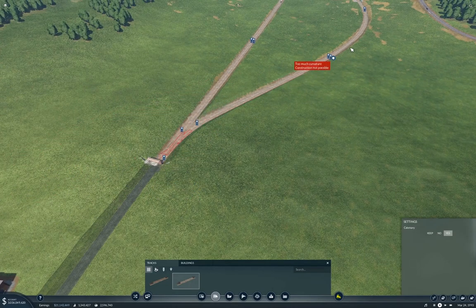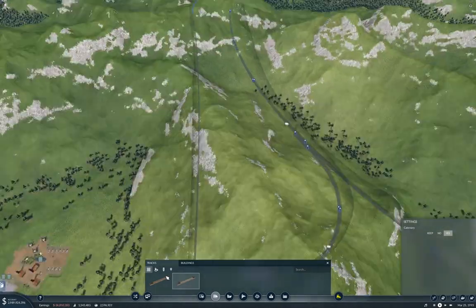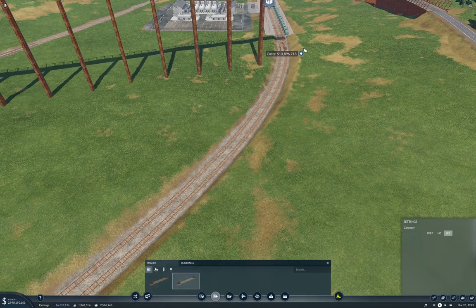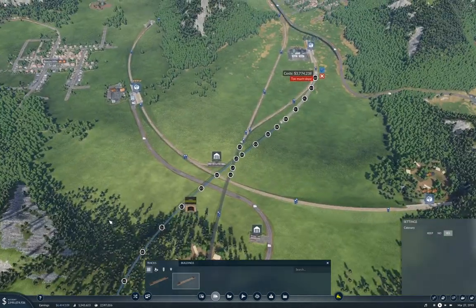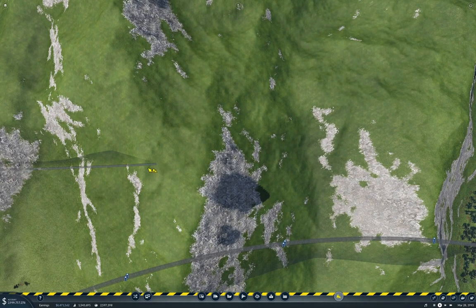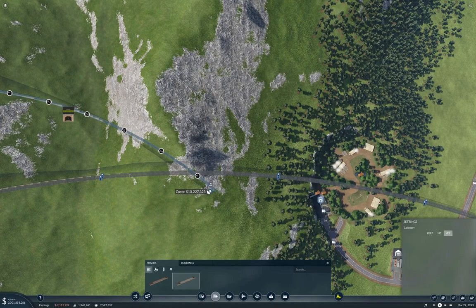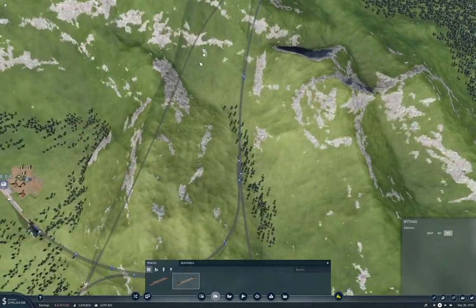So we kind of want to come down here. That's the wrong side, that's the wrong side. Too much slope — where is that too much slope? Oh, we're crossing there. Well if we come in here, back this up a bit. What happens if we come this way? Down — well we can get on this side.